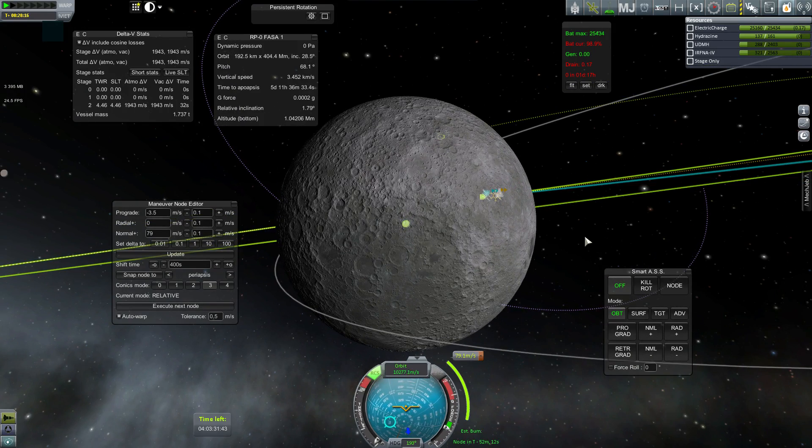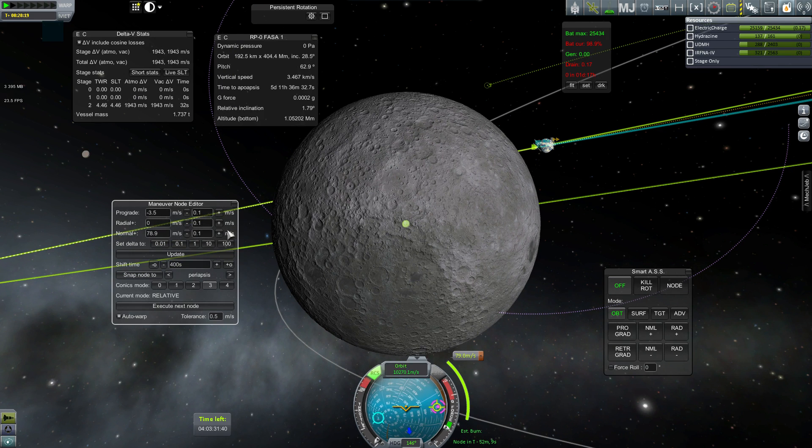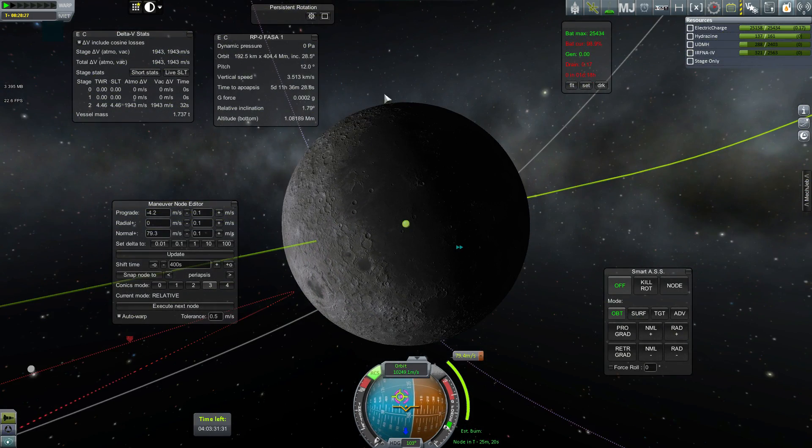I'm unsure if I'll post this, so I'll say that right at the beginning. I'm actually just doing some crazy experiments to figure out what is the minimum delta V I would need to expend in order to get a collision with the moon on the sunlit side, or at least near the terminator, which is the dividing line between the day and night side of something.